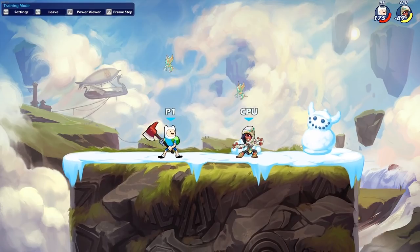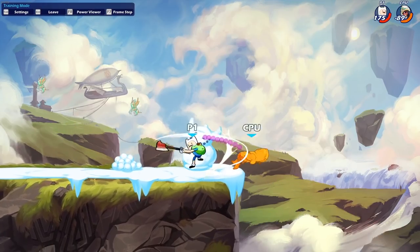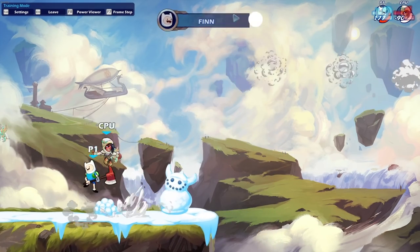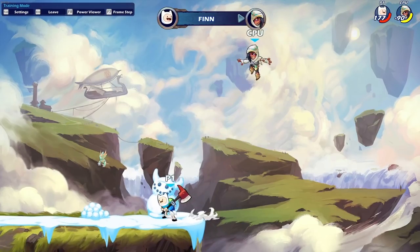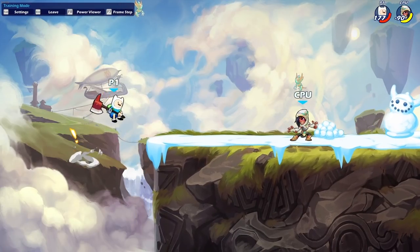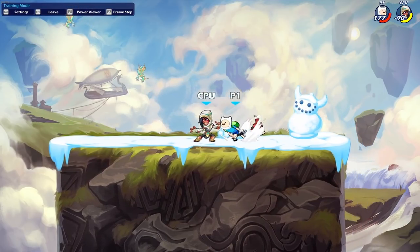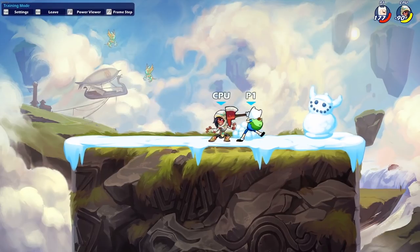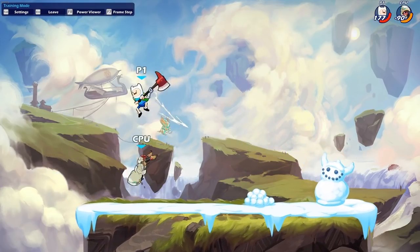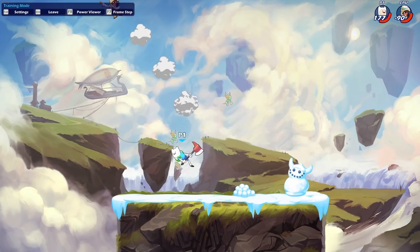Box them in — get into close range, because in close range the Sidelight will whiff and they're exposed. Walk forward into their range and attack where your attacks will actually reach their hurtbox. Sidelight avoidance is difficult — it's one of the best approaching moves in the game. Its biggest strength is its biggest weakness: it moves a lot, so the opponent must commit to a movement to use it. If they commit to a movement, that's something you can read and punish.